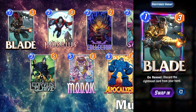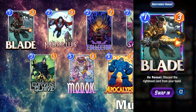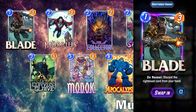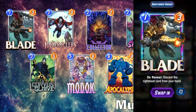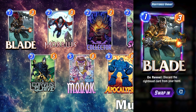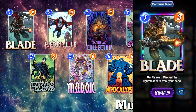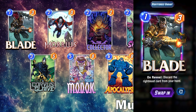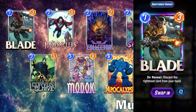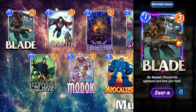First off, I have Blade as a must-have because he is a very consistent, easy to play, cheap discard. With him being in an Apocalypse list, you can combo that very well — discard Apocalypse with a Lady Sif or something, then play your Blade next and you're going to have a guaranteed discard of your Apocalypse. He combos very well and you want a lot of good cheap discard in this deck so you can really ramp up your Morbius.